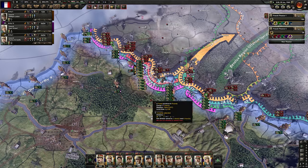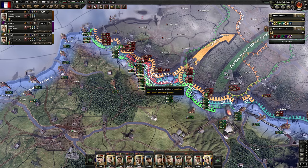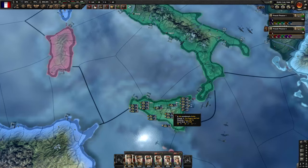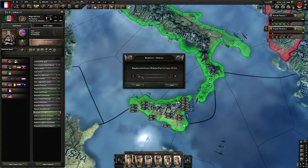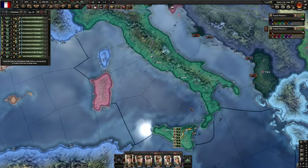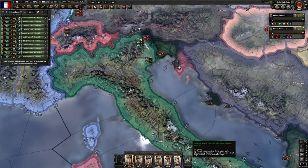The Germans are pushing a lot — this is the moment in the game where we want to pay the most attention because we really don't want to lose anything here. Italy is not doing much with their divisions, so we could request their forces and manage them ourselves. The only thing we want to use their divisions for is defending this front — we don't care about anything else.